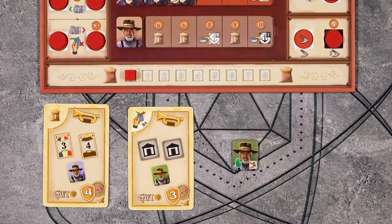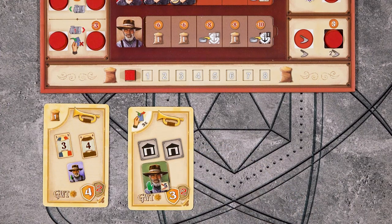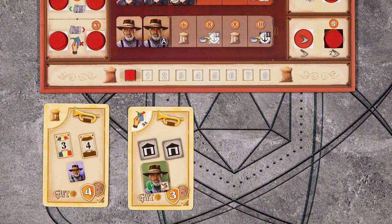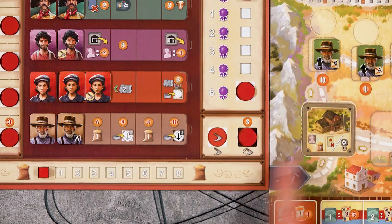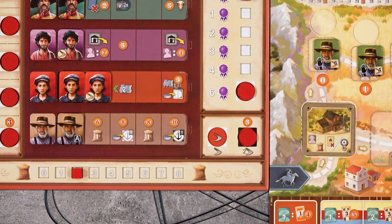When you gain a granjero, you can leave them to the side where they'll be worth two points at the end of the game and can be used toward objectives. Or you can flip them over and place them in their row after paying the peso cost, and keep them on as an employee. This spot here will give you grain equal to how many granjeros you have as employees. We'll talk about what grain does in a bit.